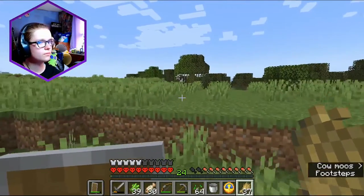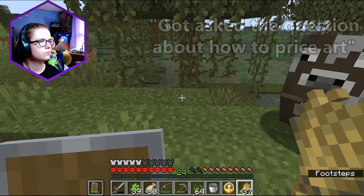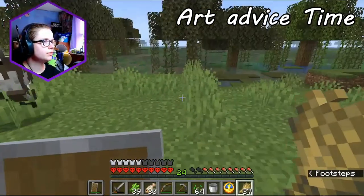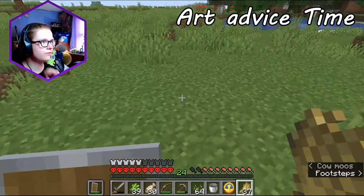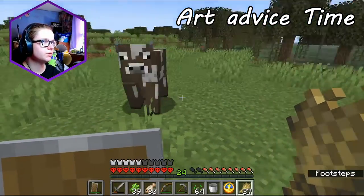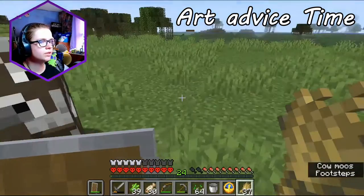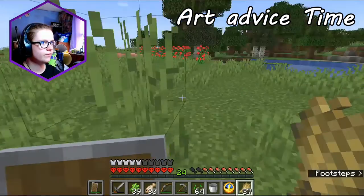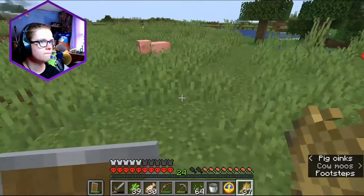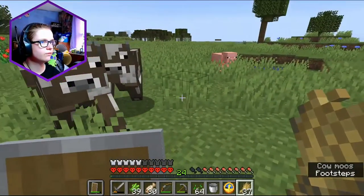I saw another one. I heard something — it was a zombie, sorry I got distracted. I guess it would depend on like what kind of commission. If it was like a portrait or a full landscape of something, that would depend on that. For like a character ref, around $20 or more. That's US dollars though — I'm not very good at conversion. Why are there no chickens? Also, how long it would take matters, because some stuff takes longer than others, so you'd have to factor in time.